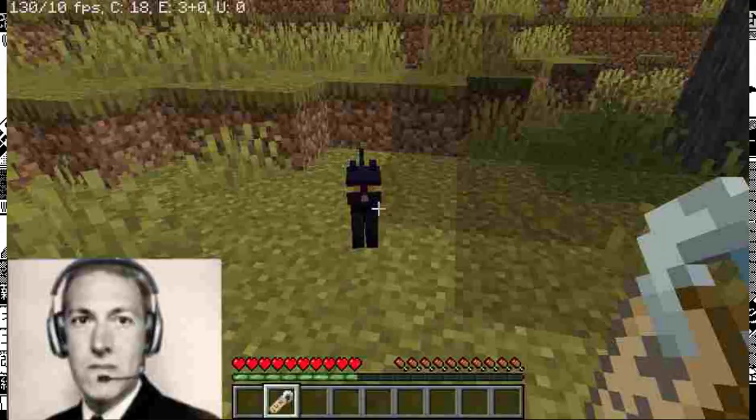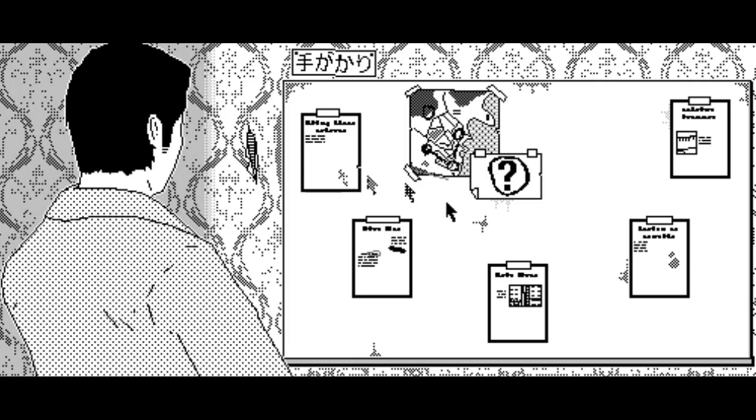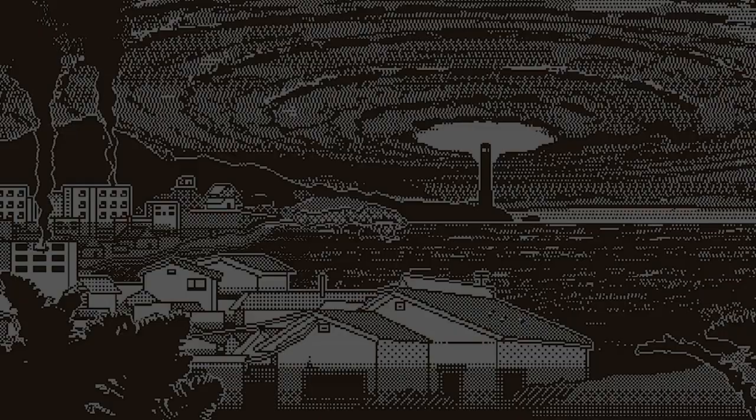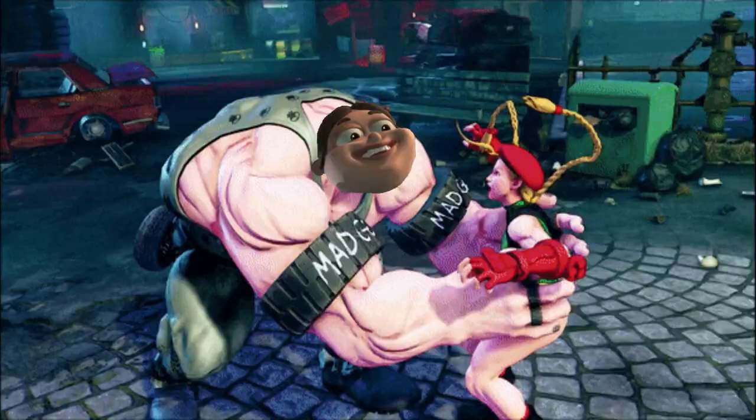World of Horror, a roguelike horror RPG released in early 2020. Inspired by the works of Junji Ito and H.P. Lovecraft, this game involves you taking on the role of one of many protagonists and guiding them through a series of investigations. In this video, I'm going to be going over the core mechanics of the game and then go over each of the characters in a bit of detail and how I recommend you use them. If you already know how the game works and have only come here for the characters, you can skip to the timestamp on the screen right now.